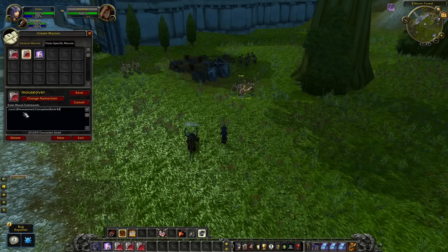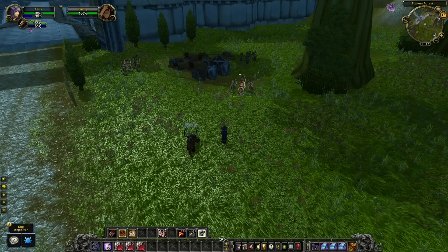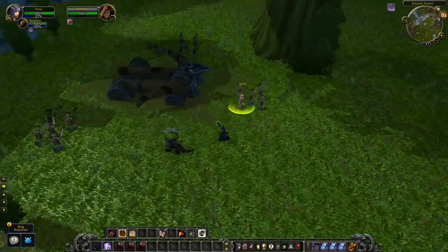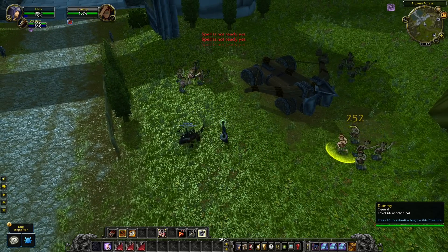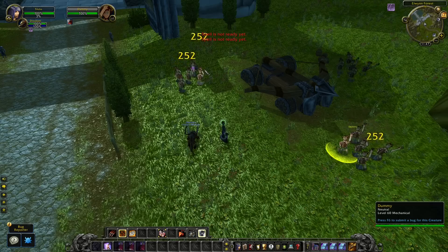As a Warlock you can easily apply a lot of damage over time to different targets by using a mouseover macro — wherever you drag your mouse, if you press the skill it will dot that target. As you can see here, I have a main target but wherever I mouse over I will cast the DoT on that target.